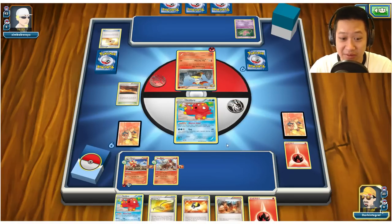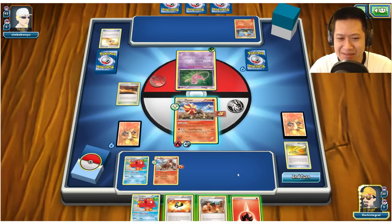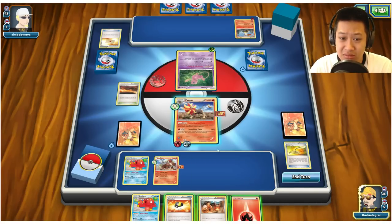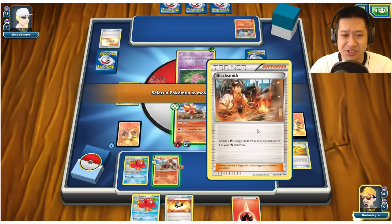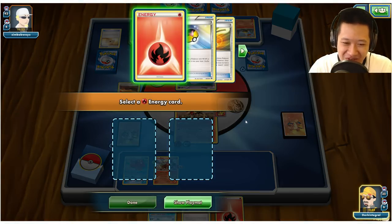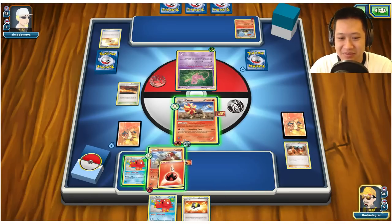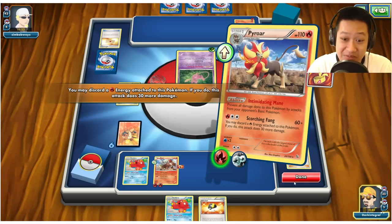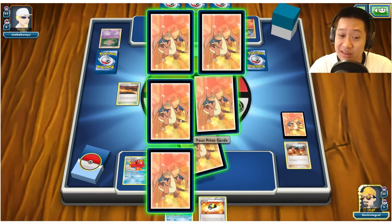Escape Rope — hello Mew, why don't you come out here? I'm not even going to use fire energy to attack you. It was inefficient to do it like that — I should have burnt an energy. But whatever. Let me go ahead and attack. There goes Mew, there goes the biggest threat.